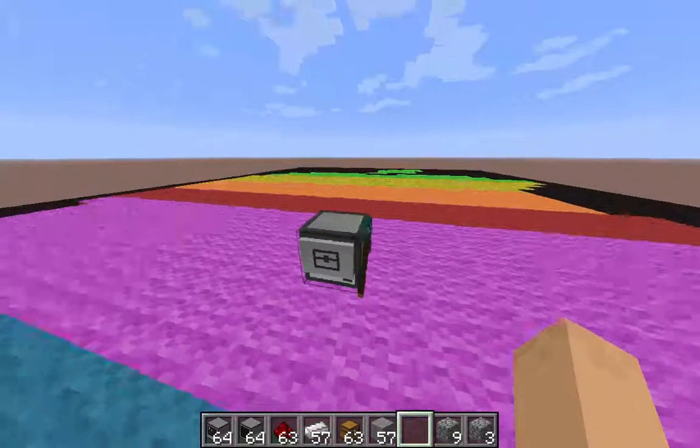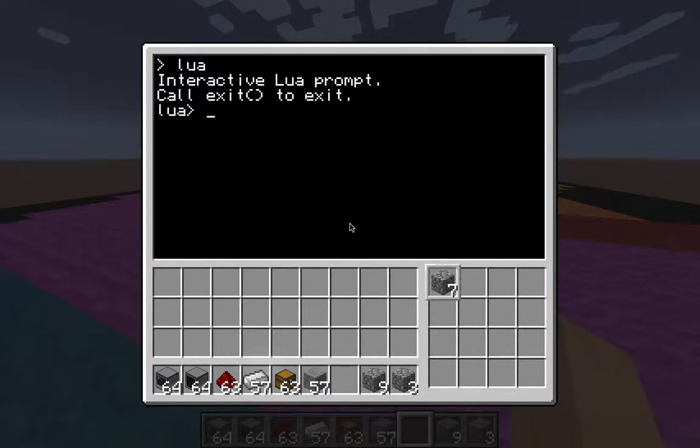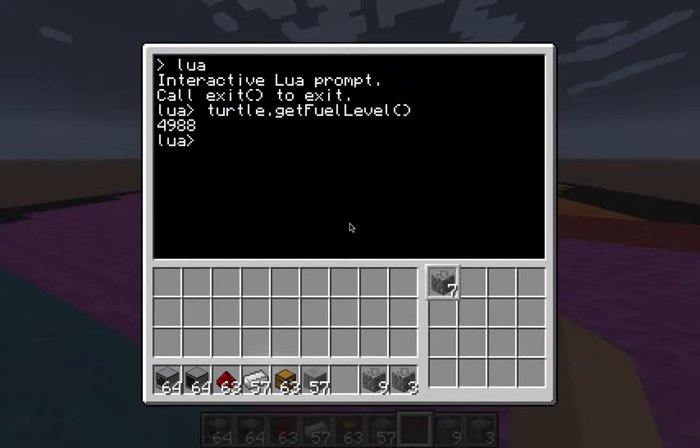First things first, remember with your turtle, if you're creating a new one, you do have to check the fuel levels. We want to make sure that our turtle is doing well, so let's make sure he is fed. 4,988 — you are so full. Let's put you to work, little turtle.